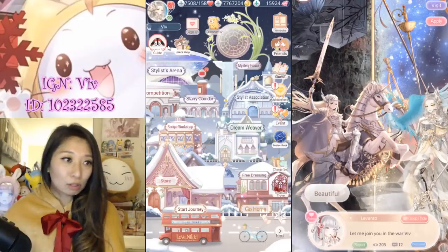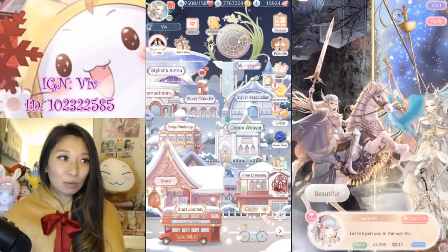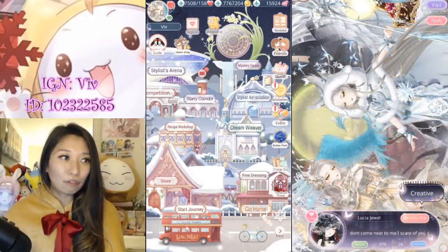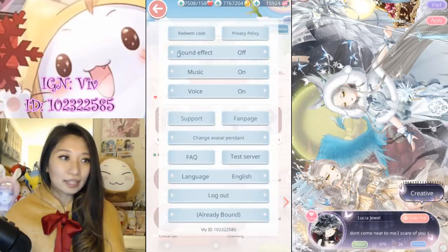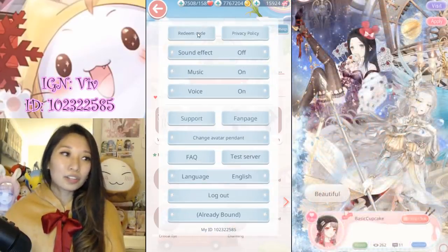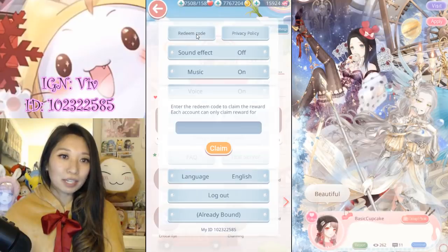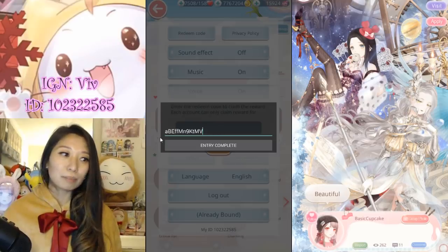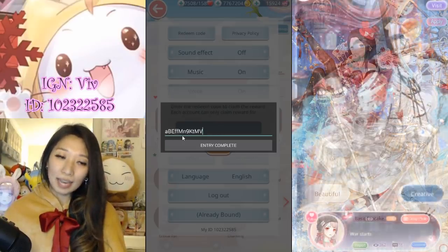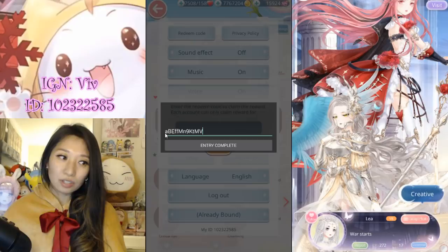First, I'm going to show you how to redeem the goodies. So first things first, you want to click on your profile picture right here on the top left. And you want to click on settings on the top right. And then on the top left again, there is a redeem code option. Click into that. And this is what your redeem code is going to be. Remember, this is case sensitive, so be sure to type in the cases as they are.